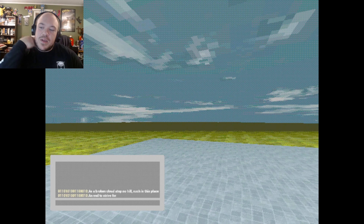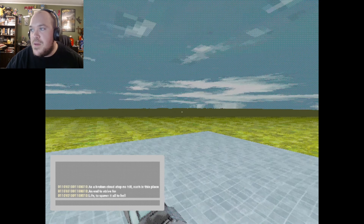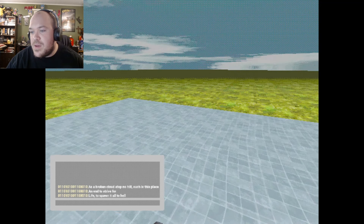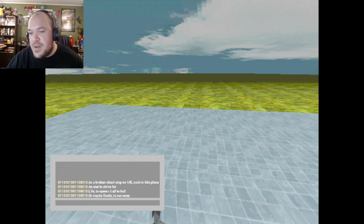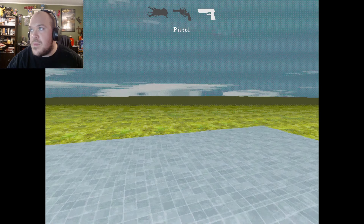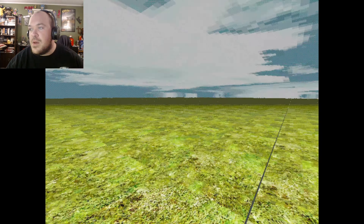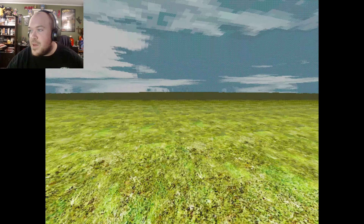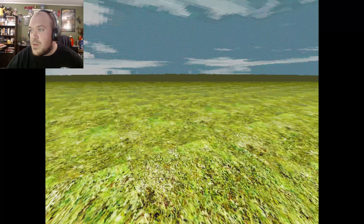As a broken cloud atop no hill, such as this place, an end to strive for. Life to spawn it all to hell. Or maybe death — death to run away. Yeah, sure, I guess. I've always wanted to hang out at the place where the Windows XP photo was taken. You know the one.